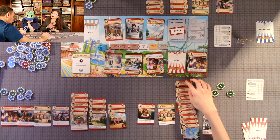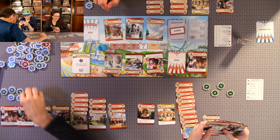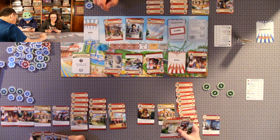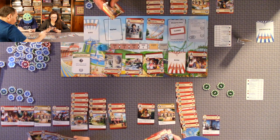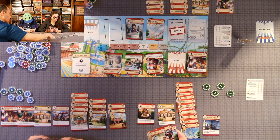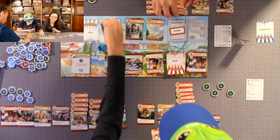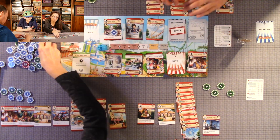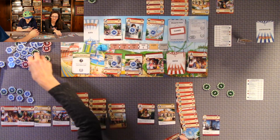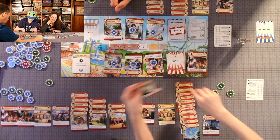This is our last round, so we have four actions left in the game. Going to make them count. Quentin built something so we get a coin on the market cards.